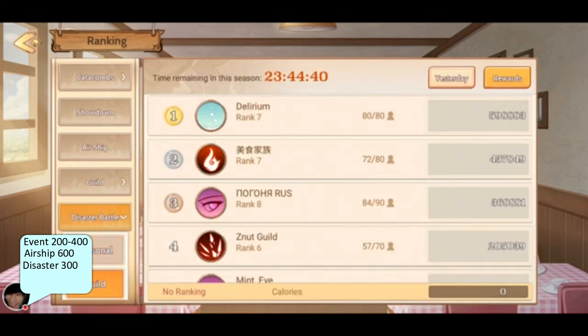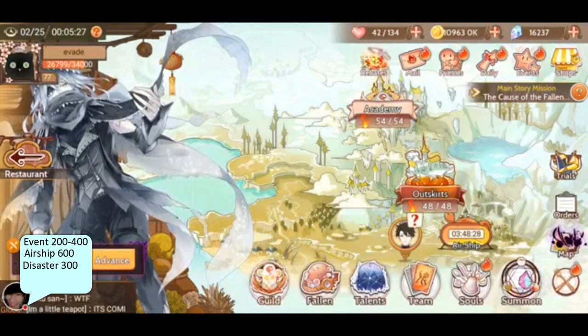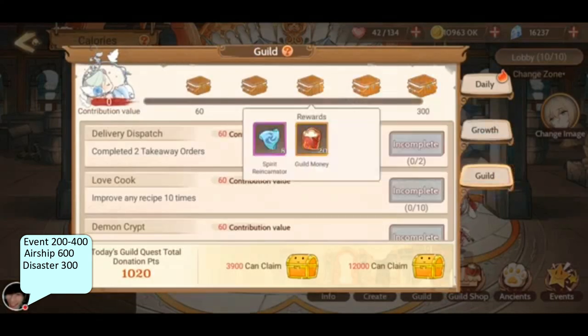Let's check the guild and the guild room. We don't get crystals from the guild. In the missions it's mostly embers — yeah, it's embers.